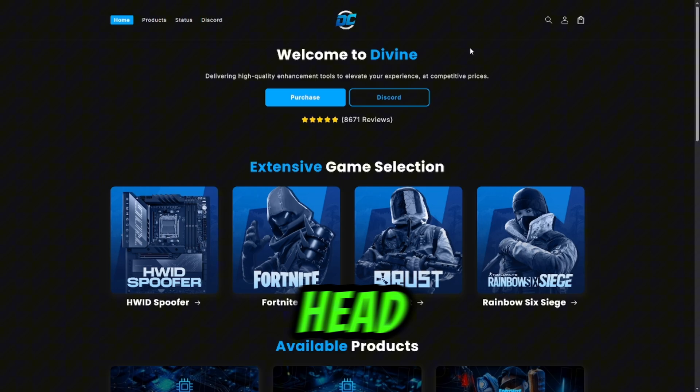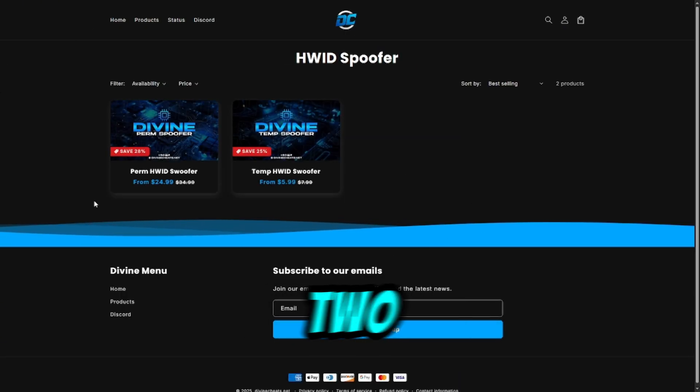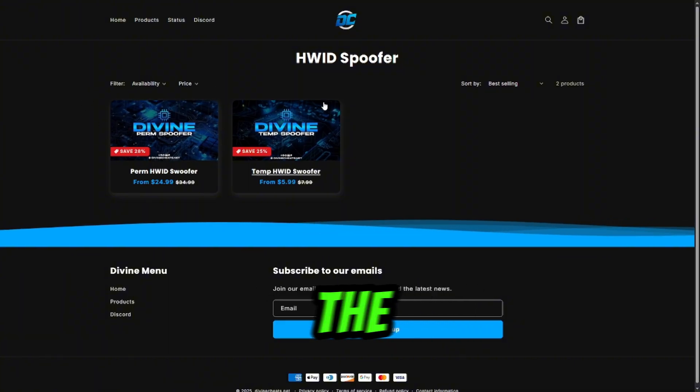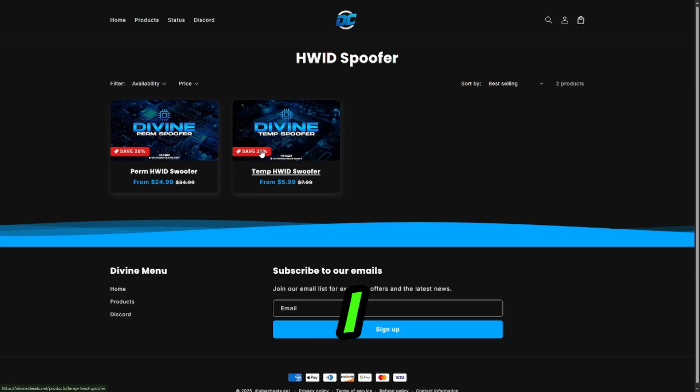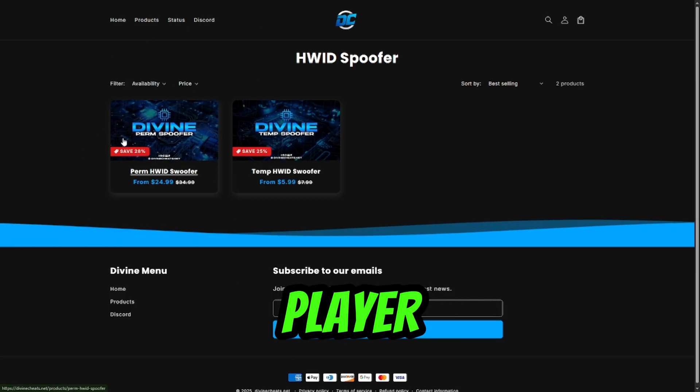To purchase this hard-ready spoofer, head over to devinecheats.net or go to the first link in the description. Once you're on the website, simply select the hard-ready spoofer category. You're going to see two different spoofer options. Choose the perm spoofer if you want a permanent unban from all your favorite games, and choose the temp spoofer if you want a temporary unban. I recommend using the perm spoofer if you're not a cheater and you're just a legit player that wants to get unbanned.